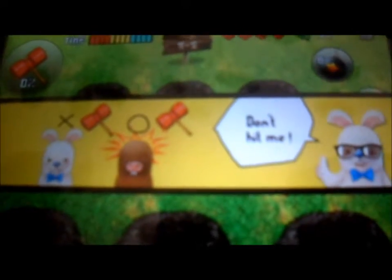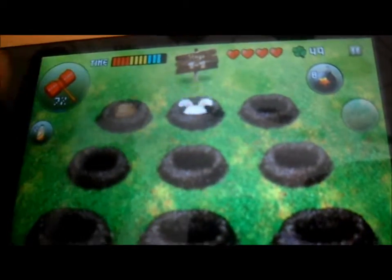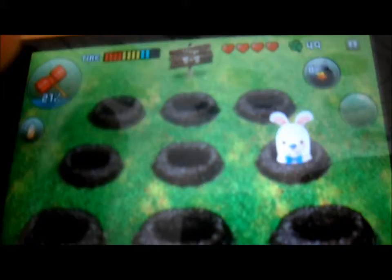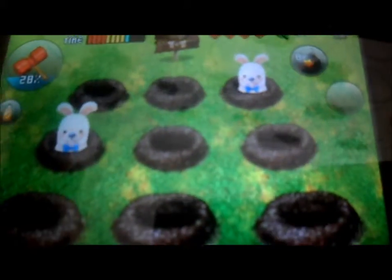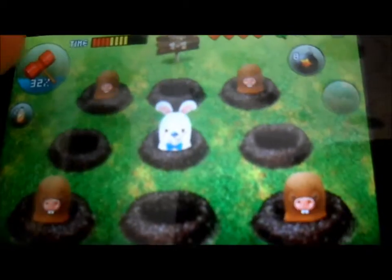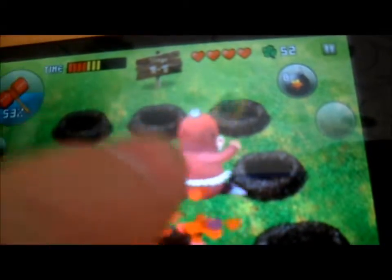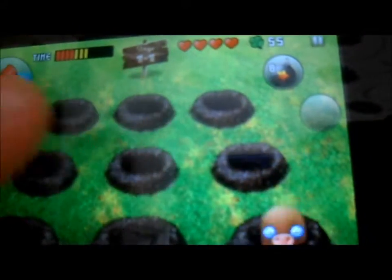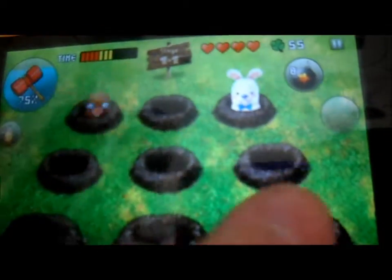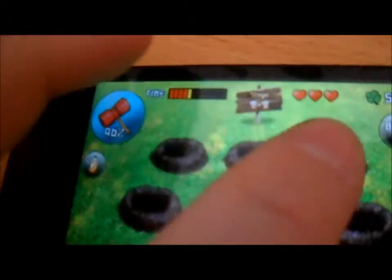What you do is you hit the moles but don't hit the rabbits — very simple. This is best when using both hands to play, and you can collect items from the ground as they drop. There is a timer at the top which tells you how long is left until the stage finishes.